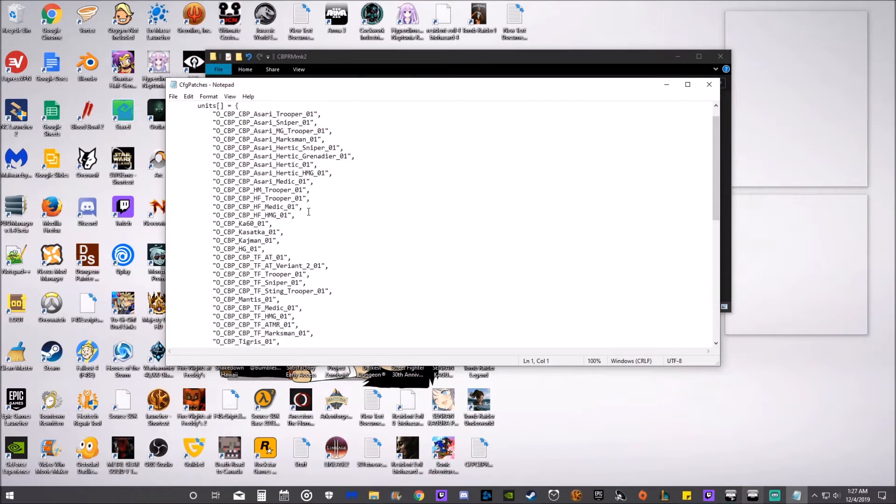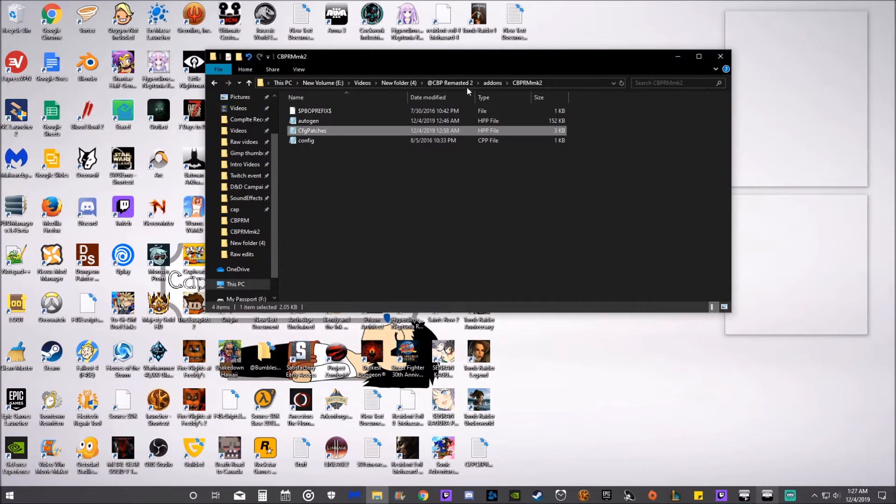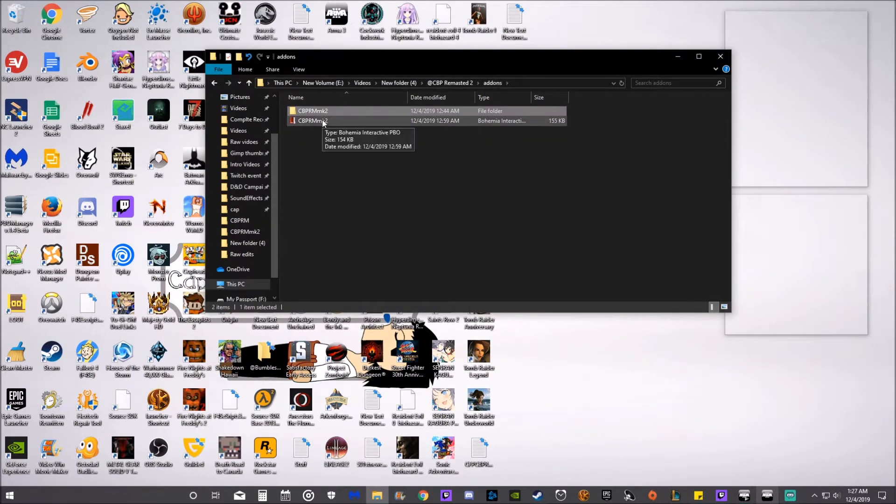You basically remove all that, copy and paste yours, and just get your PBO manager — the thing that allows you to make a PBO. It's the fancy thing that allows ArmA to realize, 'Oh, you have a mod, let's load this in.' You can find the PBO manager on the ArmA website — just type in PBO manager and you'll find it.